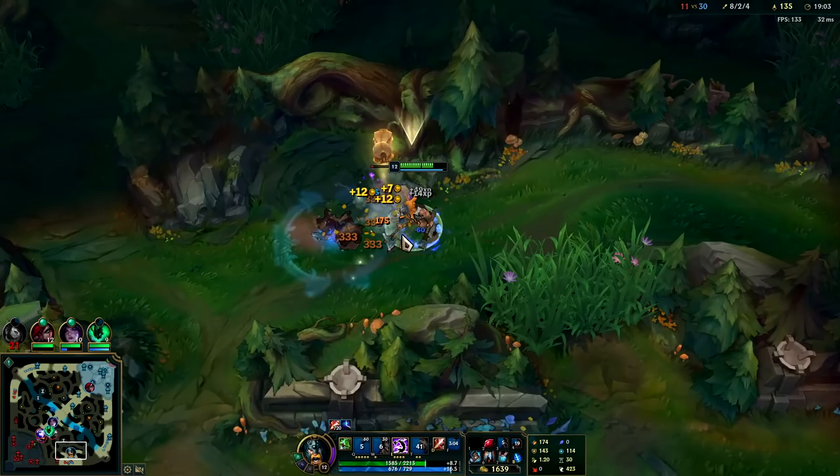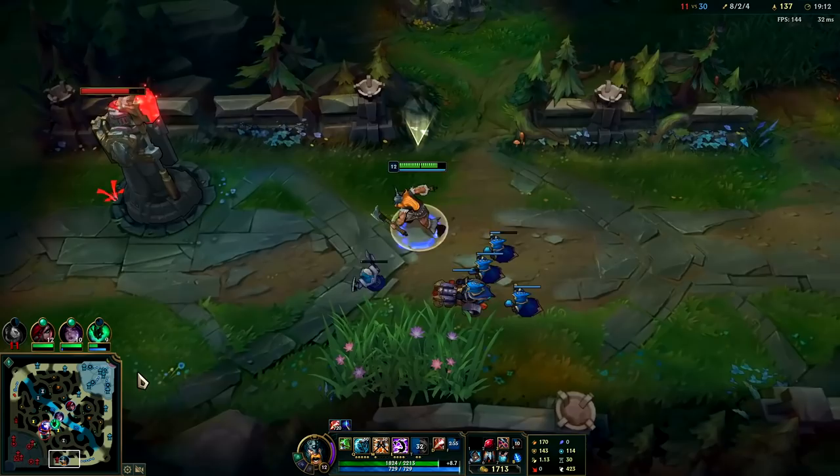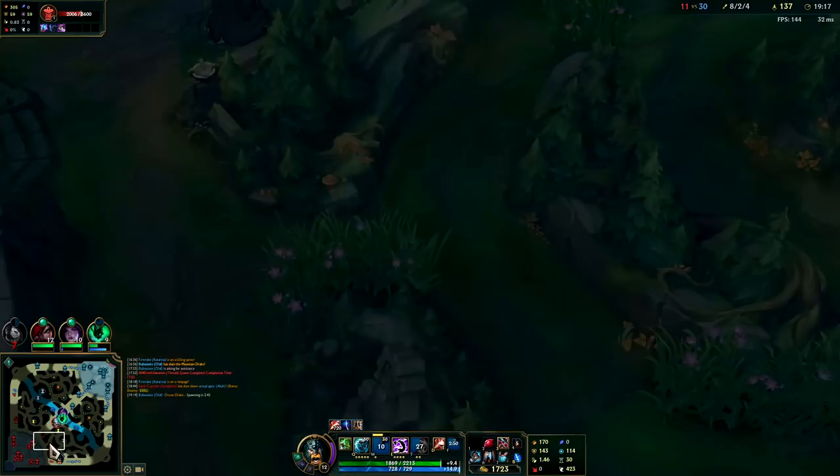I think they might pinch me. If the enemies do start playing stubborn, just make sure you take every dragon and herald that comes up. Right now we don't have that option, so we're just gonna peel off to the side, keep taking camps and wait for it. Use W to take this faster.